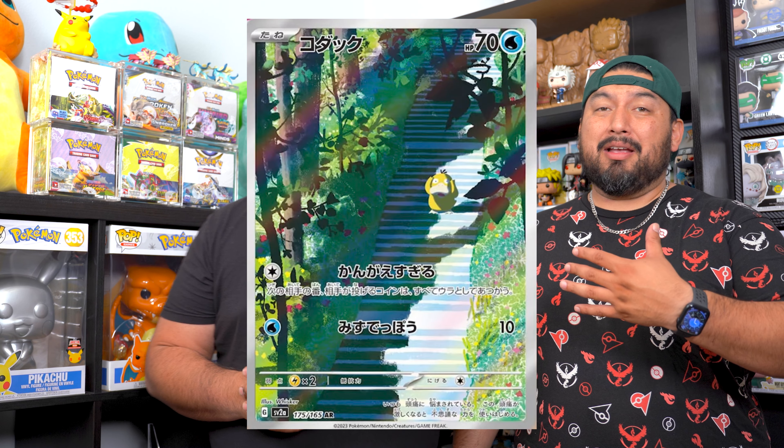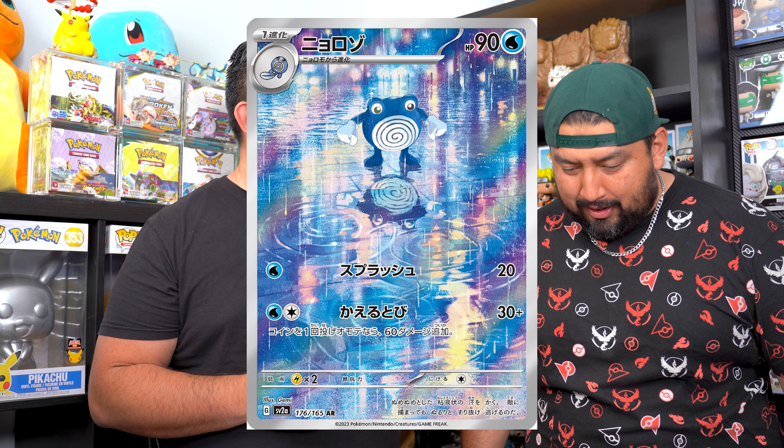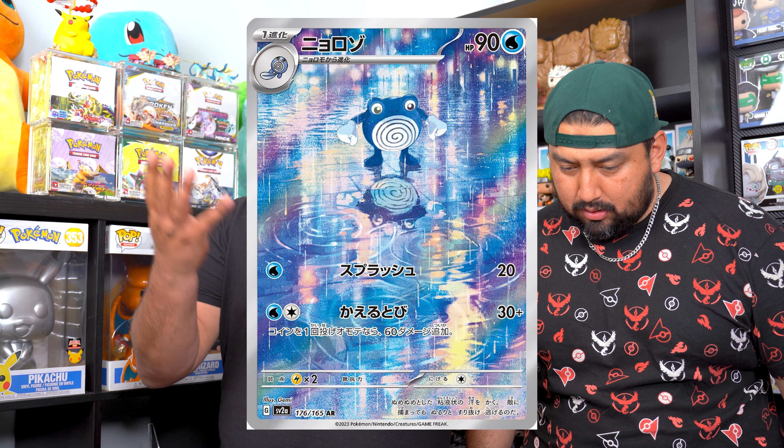A lot more specialty illustration rare cards have been announced for Pokémon 151. This set releases in Japan next week and internationally in the fall — probably August or September. Psyduck is getting his special illustration rare. My favorite announced card was the Polliwrath — sad boy energy, standing in the rain looking at himself. It's going to be a card everyone wants in their collection.